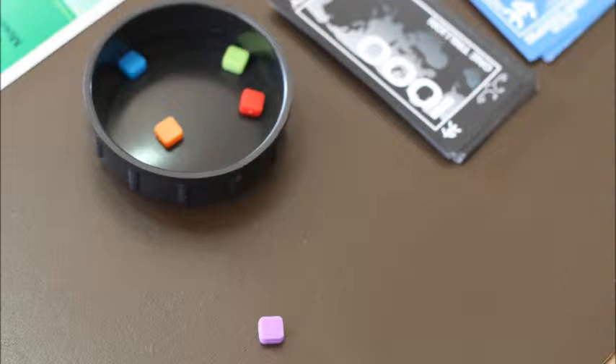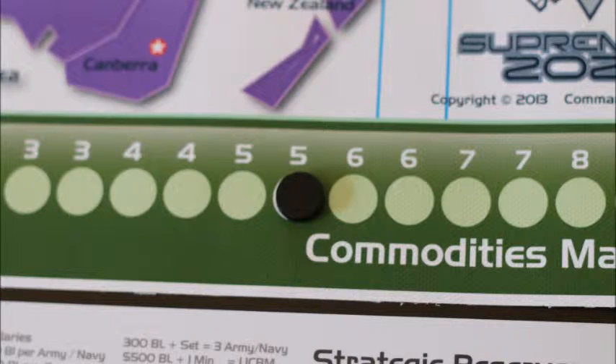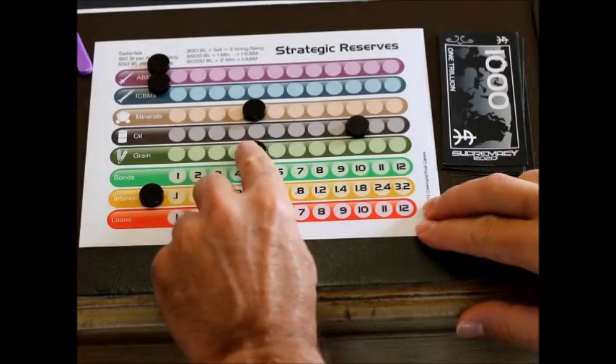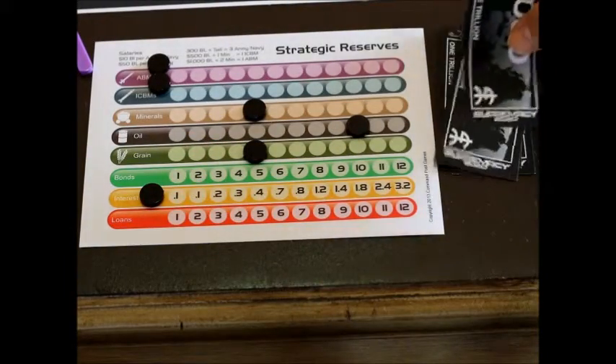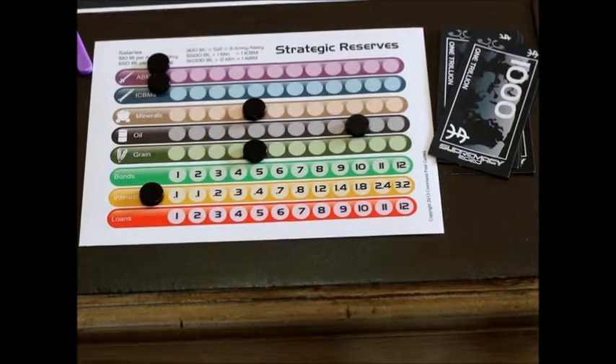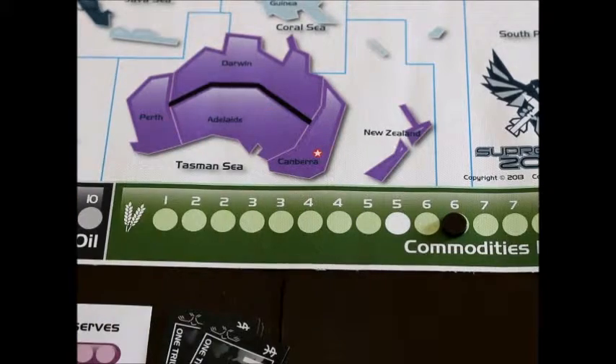First up to trade is the Commonwealth. We're a little short on grain, so we're going to buy two from the market. The grain price is at $500, so we owe $1 trillion. Now we just bought two grain, and that's going to make the price go up two spaces.